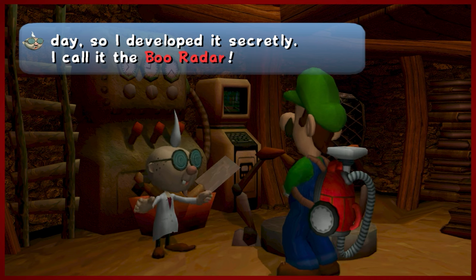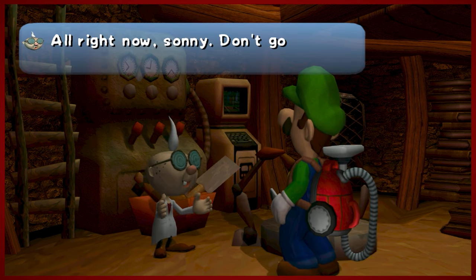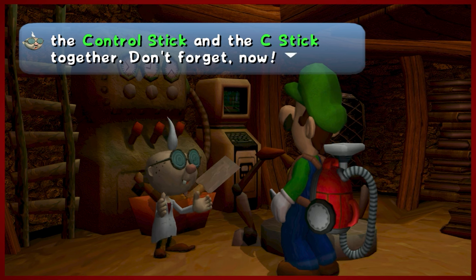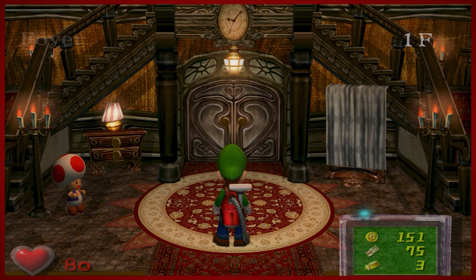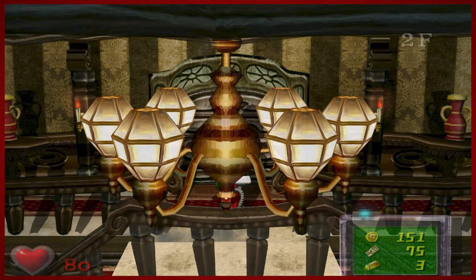We have a secret function — we got the Boo radar. This should be great. So that should give us a heads up on what to do. We love a nice Boo hunt. Thanks, game. So we will go back to the mansion and have this animation for the millionth time. We've got a little bit of time here. Let's head upstairs and see if we can get some headway on this Boo capture.